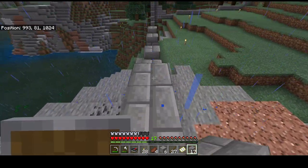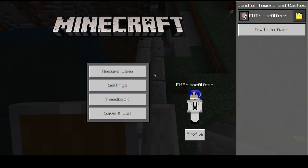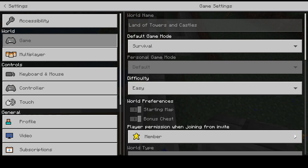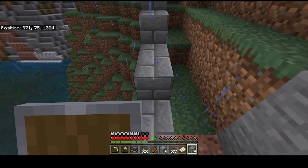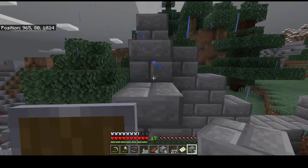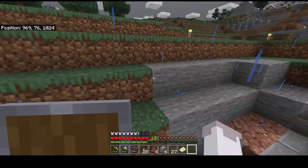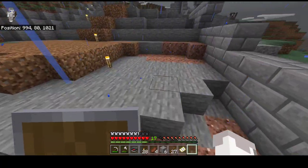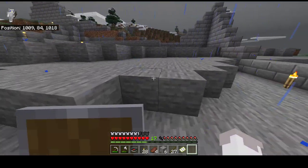So I fought off a bunch of phantoms and then got sick of fighting them. So I actually set the difficulty to peaceful, but just for a single night. I was just sick of seeing them everywhere. I gave up a couple stacks of my gravel — like half my gravel — to fill this water over here.